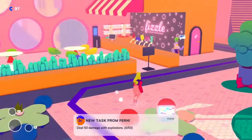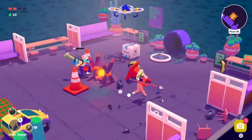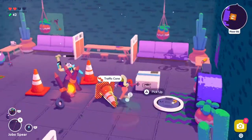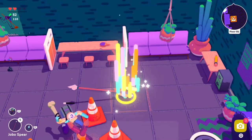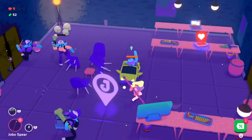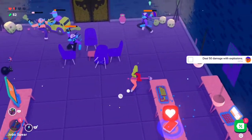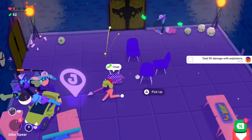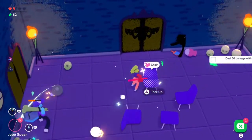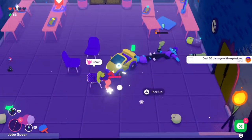Fern's first task is to deal 50 damage with explosions. This can be completed a few different ways since you can cause explosions from different skills and abilities. I found the easiest way is to get the bomb dropper skill, which lets you drop a bomb every time you roll. Just run into a room with enemies and roll in front of them instead of attacking with your weapons. Each time the bomb blows up and hurts them you get more damage, and once you reach 50, the task is done.